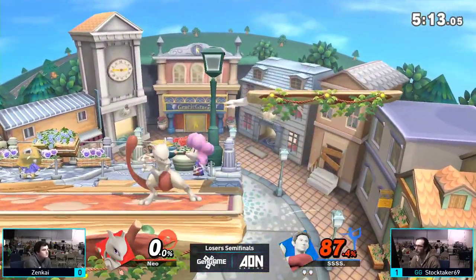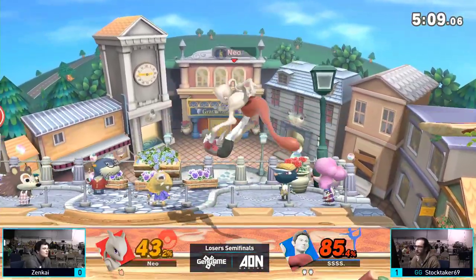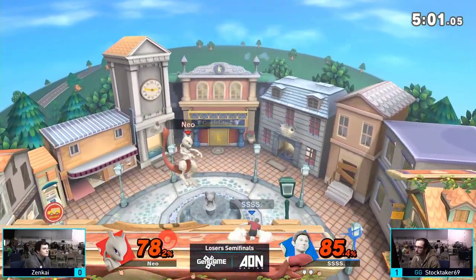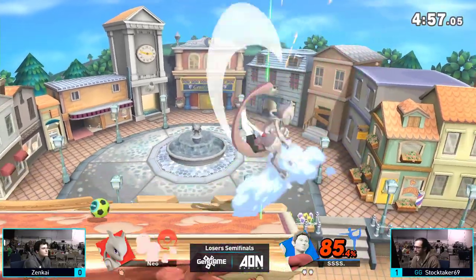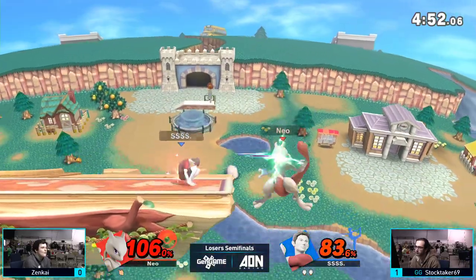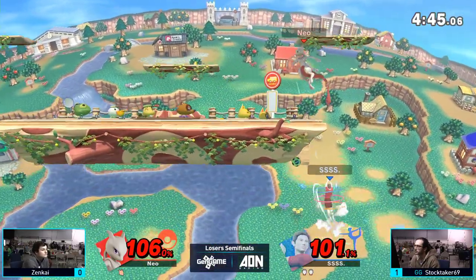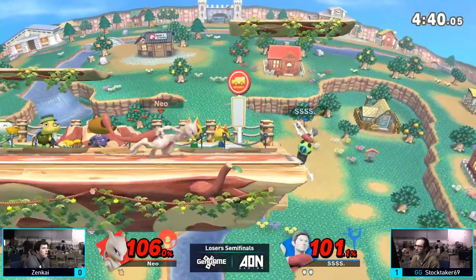Get some extra percent with the jab — let's see if we can get something started here. 30% — misses the sun salutation. That would be big. Big punish from Jared there. He's giving him the 1-2 right there, just a bunch of jabs. Zenkai's just getting caught pressing buttons now — this is the momentum shift, unfortunately. Jared's got a huge read on him. No one talks about Mewtwo's back throw — that's his kill throw instead of his up throw.